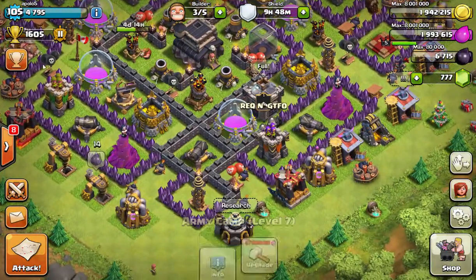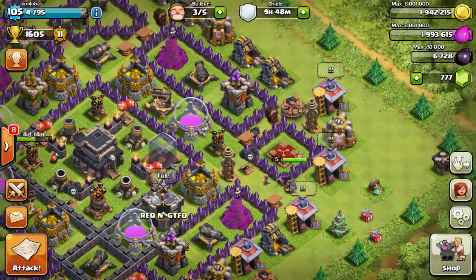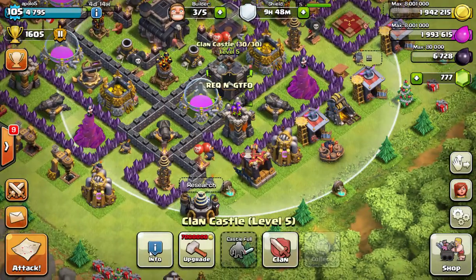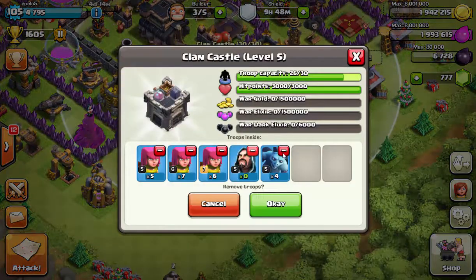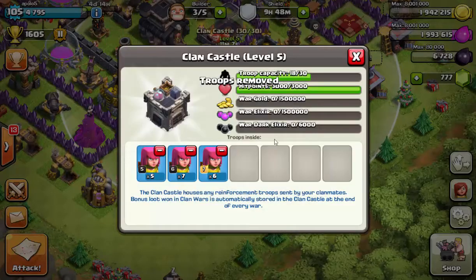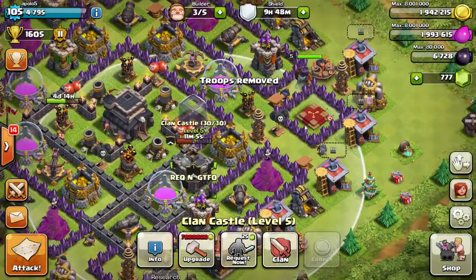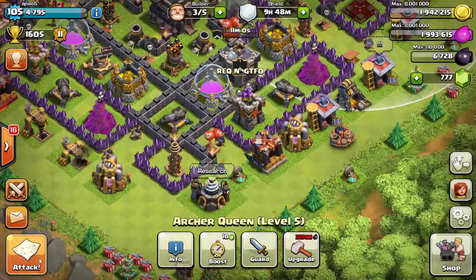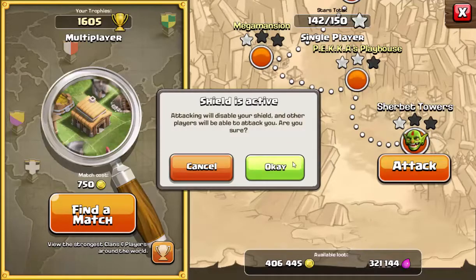At the moment I'm pretty low for trophies, around 1600. Let's find out how well we do. Actually, let's see what's in our clan castle — oh shit. So we're gonna use even more than 220, plus I'm gonna use my Archer Queen because technically she counts as an archer. Let's get rid of the shield and see how well we do.